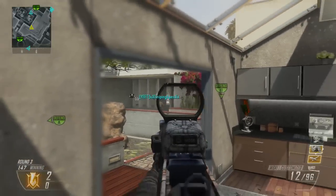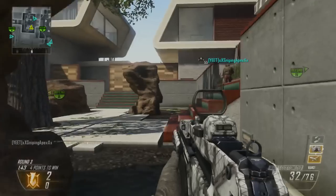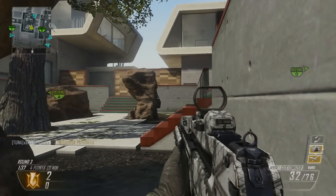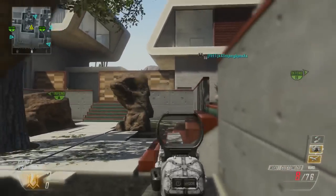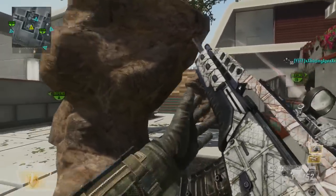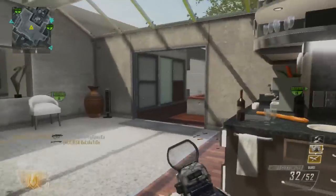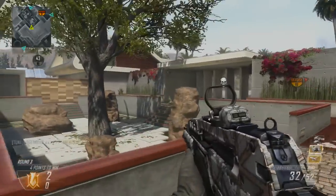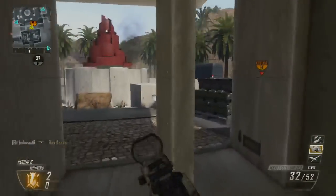I suggest using Hardline with Flak Jacket. I try to do that as often as I can. But my M8 class uses three attachments — Reflex, FMJ, and Stock — so it's kind of difficult to fit in both Flak Jacket and Hardline alongside Toughness and Dead Silence and Awareness. I think Dead Silence and Awareness are kind of needed in Search, but they might not be needed in Respawn, so you might be able to get away with using Flak Jacket and Hardline instead.